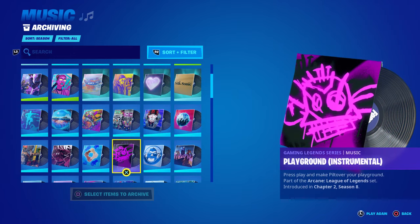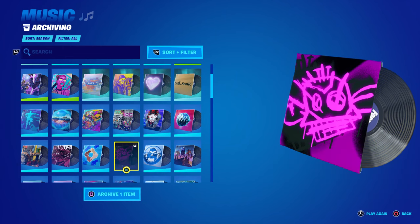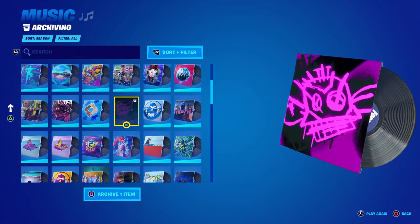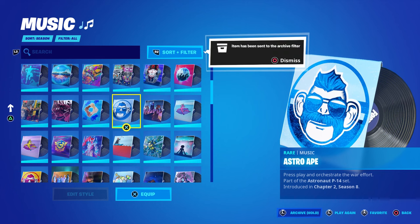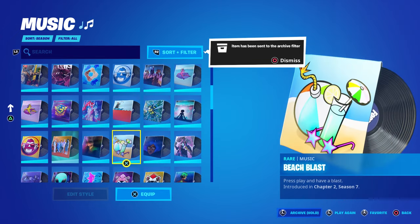I'm going to select this one and hit X — it says archive one item, so you have to confirm it with Square. When you highlight it, a little trash can symbol pops up, then when you're ready you hit Square. There it goes — it's been removed from my locker. It says 'item has been sent to the archive filter' — it's completely gone.